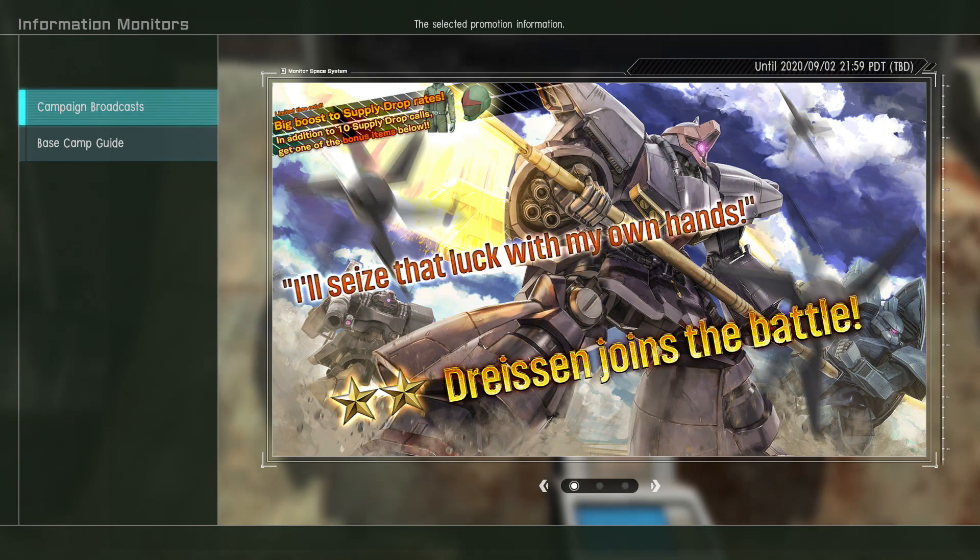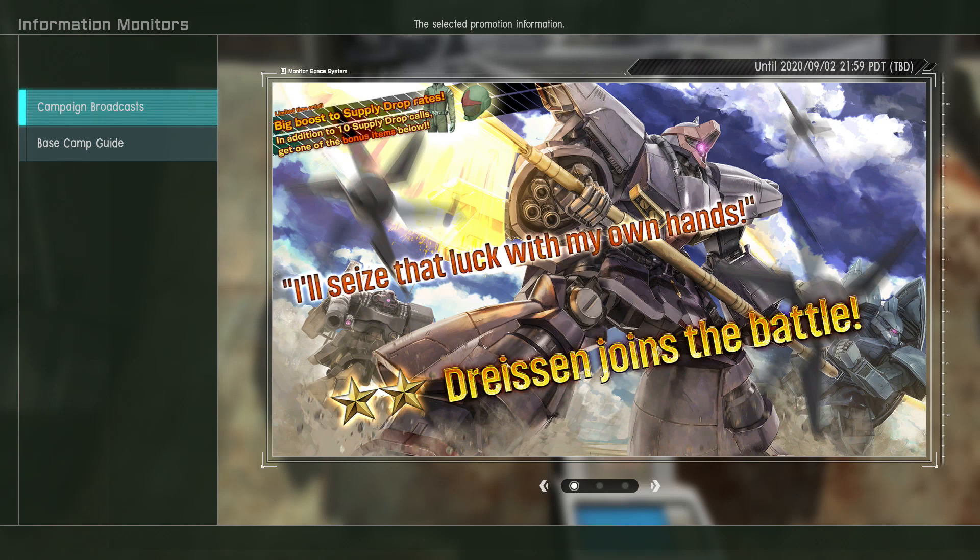Hey everybody, it's Rob from Flailthroughs. This is Gundam Battle Operation 2, and this week in the August 27th update we have got the Dryson, which is another double Zeta suit.